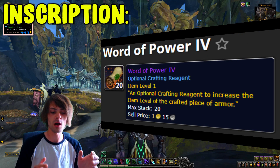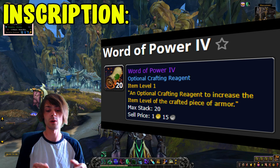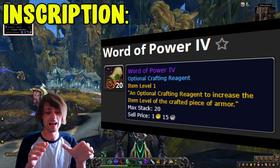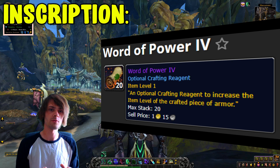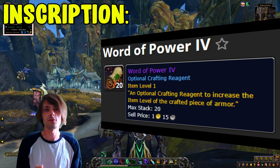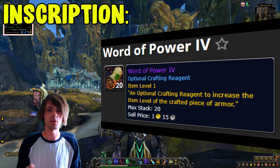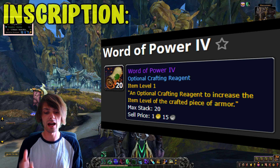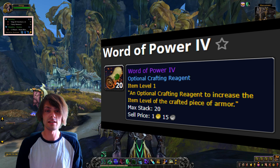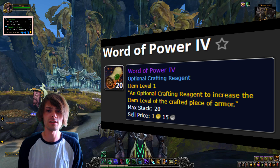For inscription, we have the Word of Power IV. When you use this during crafting, it gives you a plus 20 to the item level of that particular item. This is brilliant for inscription and definitely going to be a key item. My prediction is this will be one of the most profitable reagents, because people are always concerned about item level for their gear, and this optional crafting reagent will boost your item level on all pieces to help get into different areas. That's why I'm leveling my inscription character first.